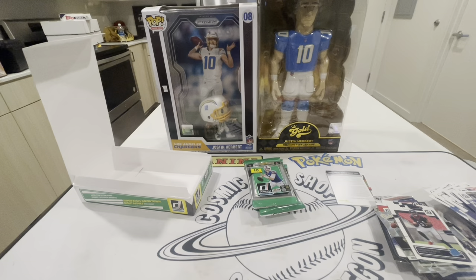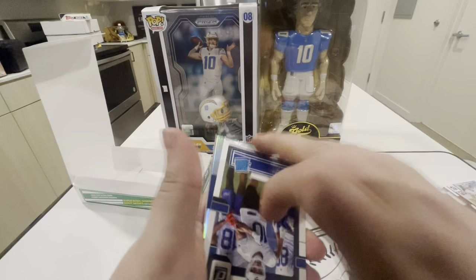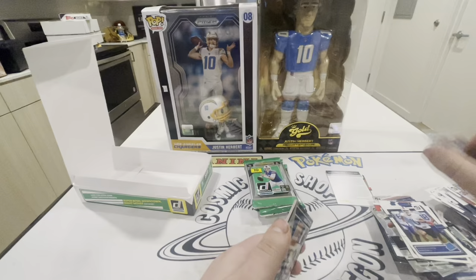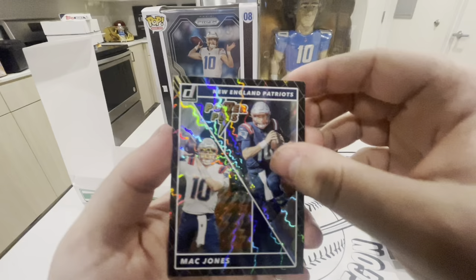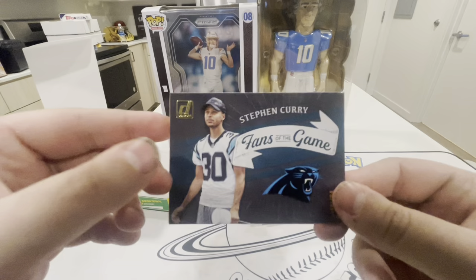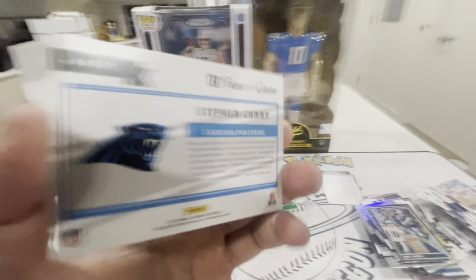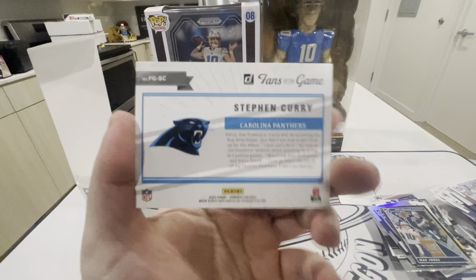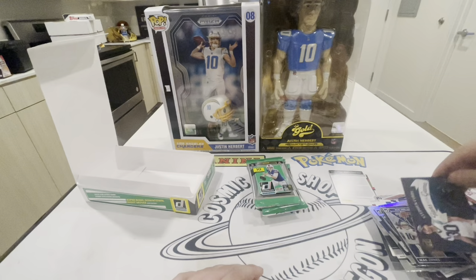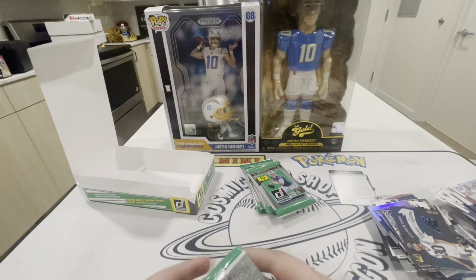Our rookie is Khalil Shakir, then Stefan Diggs — no numbers, but that's a sick card. Mac Jones Power Plus — that's a pretty cool looking card. Fans of the Game — Steph Curry, but it's not autoed. That scared me — I thought I missed my auto. So they have base versions of that, and the autoed versions have a sticker auto. Then Drake Jackson to close out.